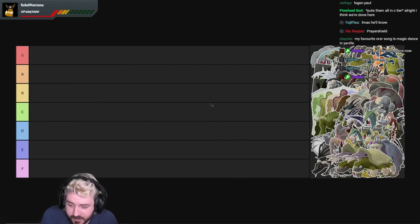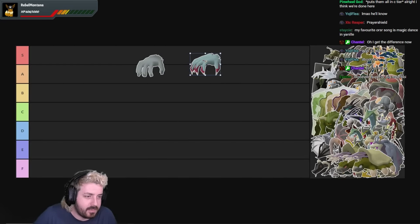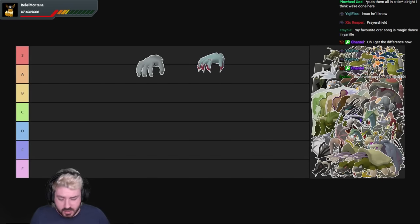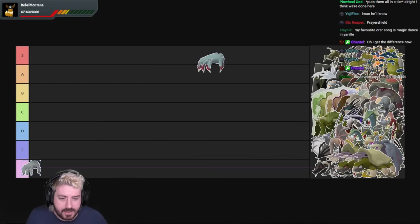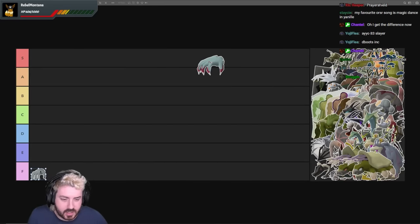Let's be honest, the F tier is going to be full of a lot of shit. I'm going to try to start at the top where I can see here, which is Crawling Hands. Honestly, that looks badass — the superior one. But Crawling Hands are quite evidently F tier. They're garbage. They have absolutely nothing going for them. They have a terrible drop table. The superior pretty much goes along with them.